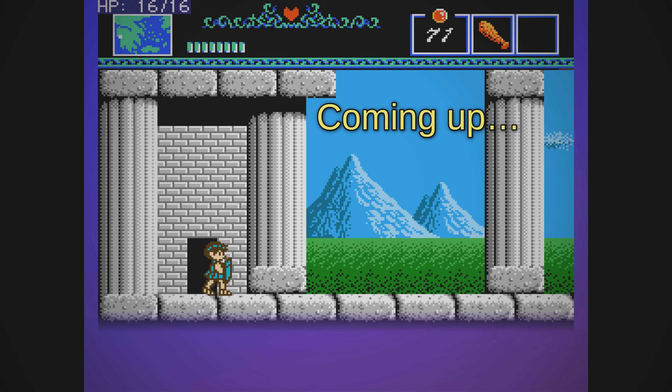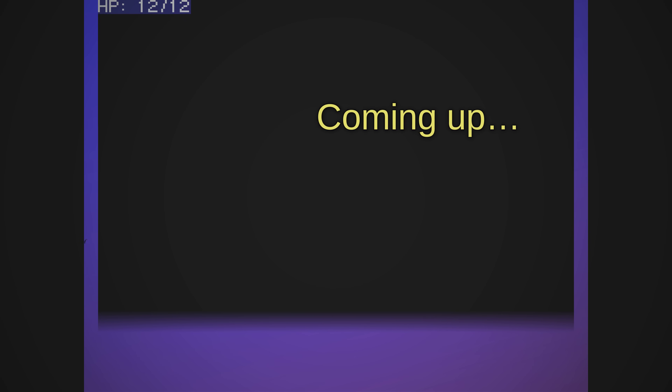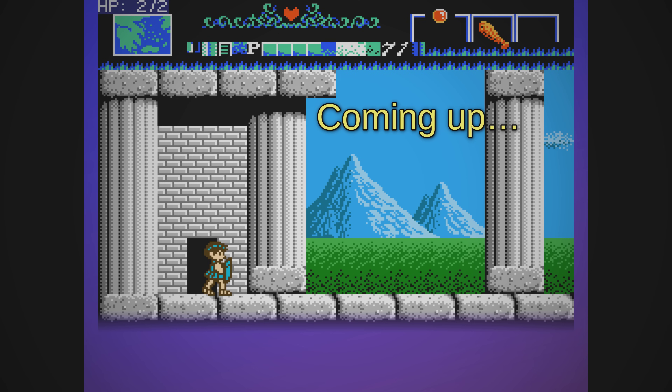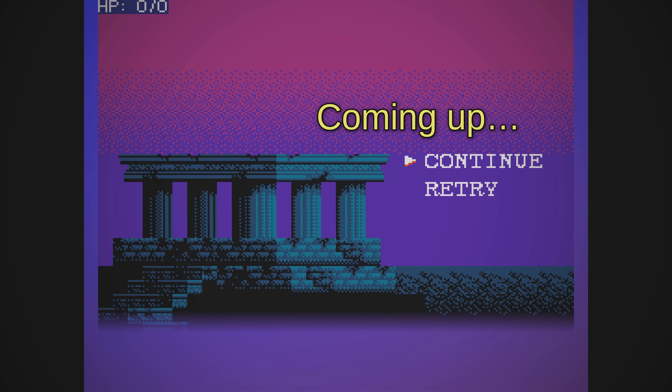Hit points. The maximum hit points is stored as a 7-bit integer. Value 16 is the normal amount you start with. The game doesn't prevent you from giving yourself less HP, though. However, the value should always be at least 4, or otherwise there will be rendering glitches. Value 0 means that Orpheus dies, and there's nothing you can do.